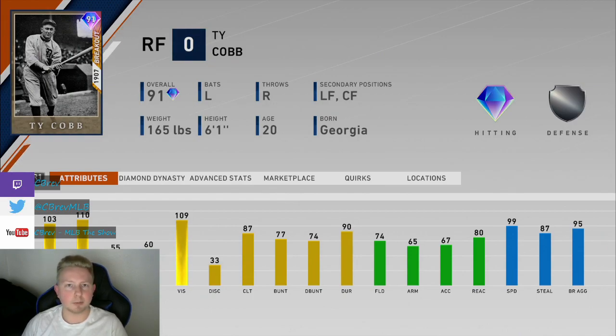Specifically against righties, he must have some attribute just teetering with his power. Like 55 must be just barely on the verge of good enough to hit home runs, because I had the strangest experiences with perfect perfects with this card. I couldn't really tell the difference — sometimes my perfect perfects on pitches on the corner were no-doubt moonshots against right-handed pitching, and sometimes they'd hang a changeup middle-middle and I'd hit a perfect fly ball at 92 miles an hour for a lazy fly out. He just doesn't have enough power, especially versus righties.